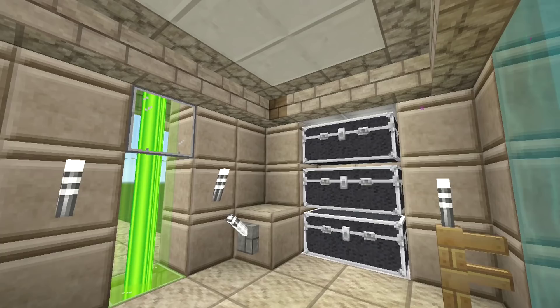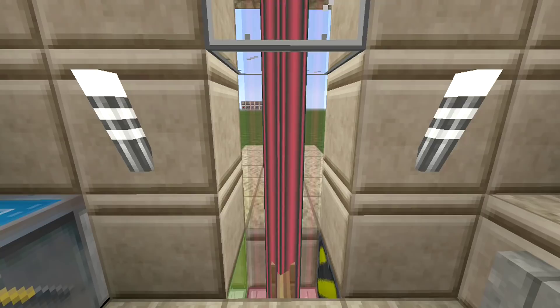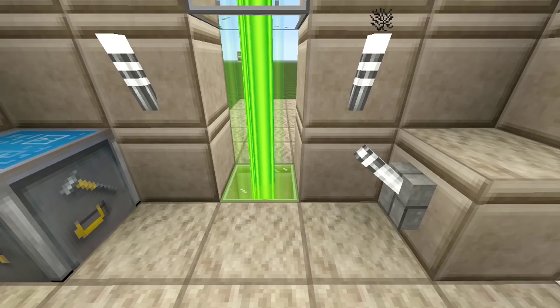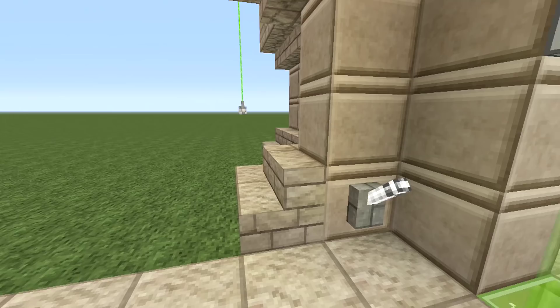You can really customize the colors to whatever you want. Another cool feature is that you can actually lock it from the inside. The great thing about locking from the inside is that no matter who tries to get in from the outside — even if they activate the lever — they still won't be able to come in. Of course, the second you activate that lever yourself, you can walk in and out as much as you want, which really gives it a futuristic look.